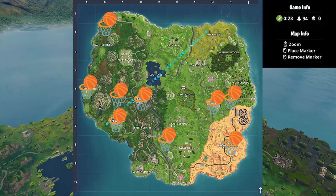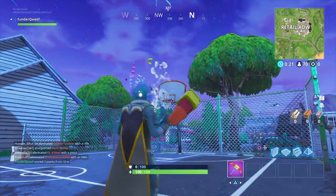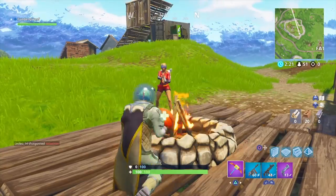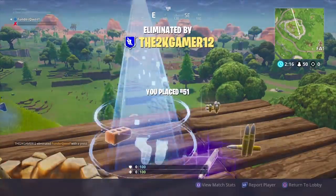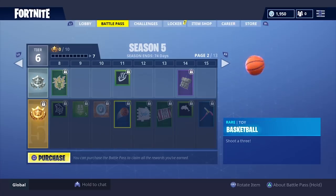There are 9 courts in total with a high concentration on the west side of the map. Don't worry about playing a full game, just land, score the shot, and then it doesn't matter if you die. But don't forget, you do have to die naturally. You can't leave and then come back in, as that hoop will not count. Oh, and don't forget to equip the basketball toy before you get on the bus.